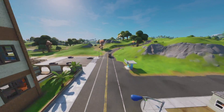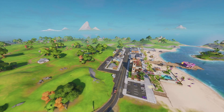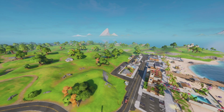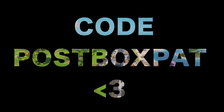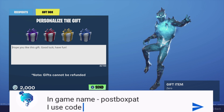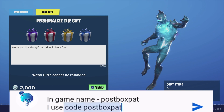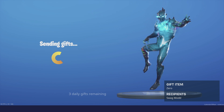Don't forget guys, if you haven't entered code Postbox Pat yet, you can go and enter that in for the Season 1 Battle Pass and get a chance of being gifted a skin or a battle pass. All you've got to do is comment down below your Epic Games name and let me know that you're using code Postbox Pat - you could have a chance at winning an upcoming battle pass or a skin in the item shop.